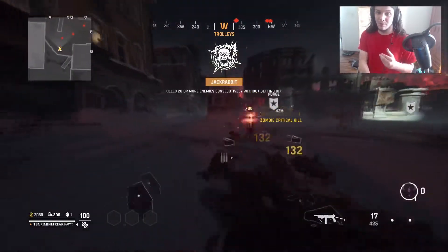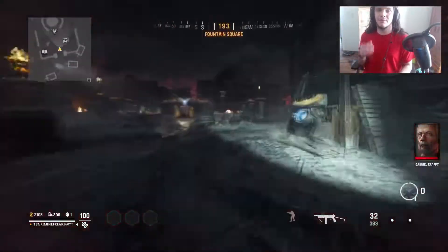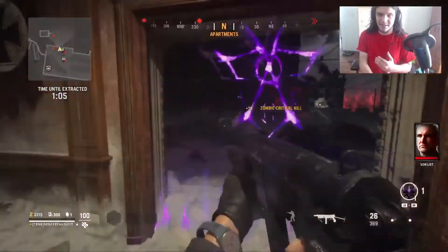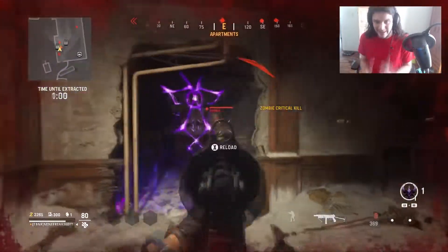Then once you kill all the zombies between matches, you want to find another portal that is Blitz. With this portal that is Blitz, you have about a minute and a half to kill as many zombies as you can. Try to find an easy map, like I said, so you can kill as many zombies as you can.